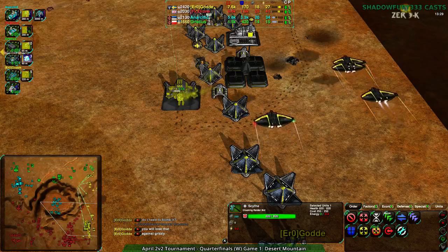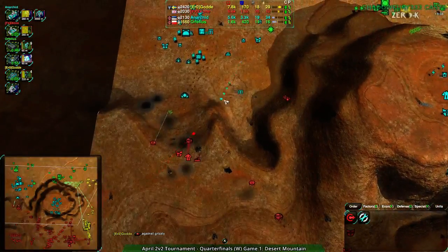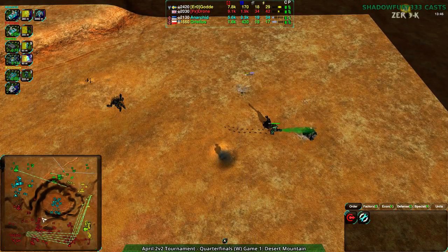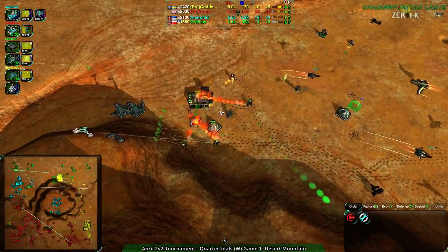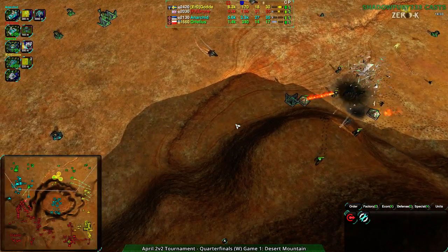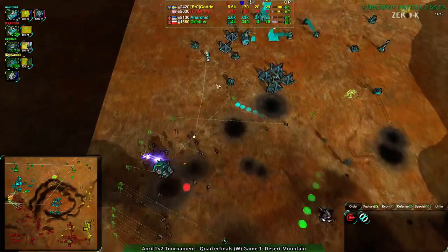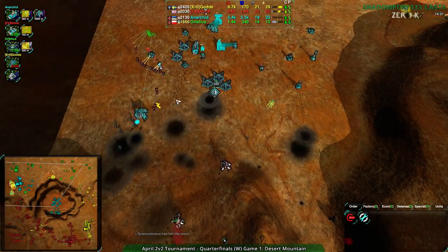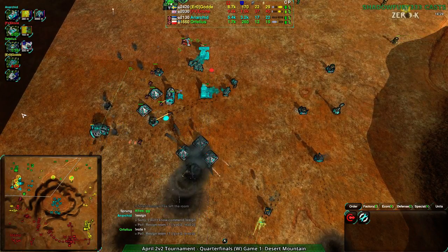Golda switching over to a Jump Bot factory — that is a decent ground factory, always good to have. The Pyros finishing off the northeast while Drone completely takes over the southwest. The Grizzly is up for a last-ditch effort. The Crab and Fleas coming in will just tear everything apart — the Grizzly going to get swarmed by Fleas, about to go down. A pair of Crabs at this point. And with that, Anakid throws out the resign — throwing out the white flag — and we are on to game two.